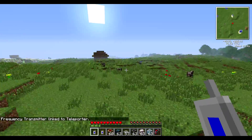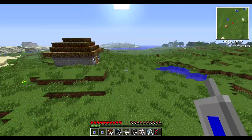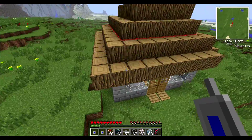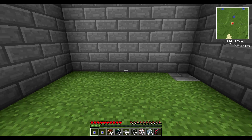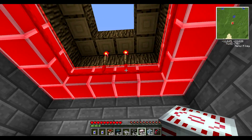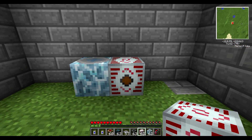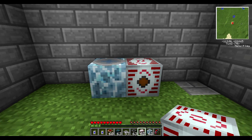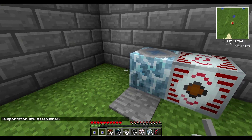Here we go — we're going to teleport to this house that I just made. We're putting down another MFSU and some solar panels up there feeding into it. You want another one right here — link established.